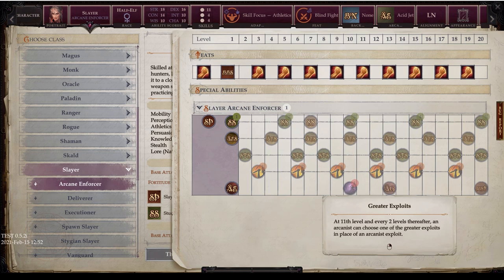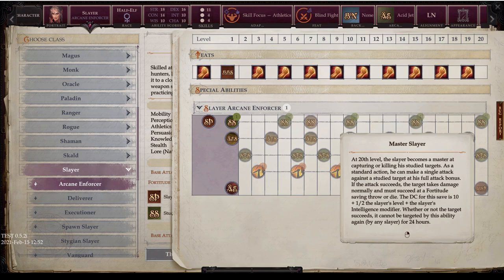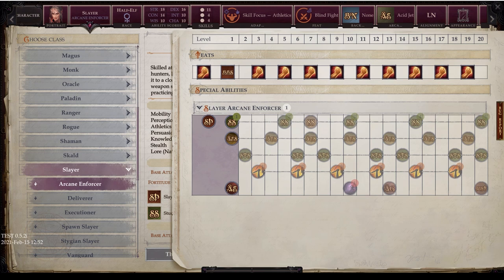At 11th level and every two levels thereafter, the Slayer can choose Greater Exploits in place of a regular arcane exploit — those are the grayed-out ones seen earlier in the list. At 20th level you still get Master Slayer, same as the base class. So the Arcane Enforcer is a hybrid of Slayer, arcanist, rogue, and ranger all in one.